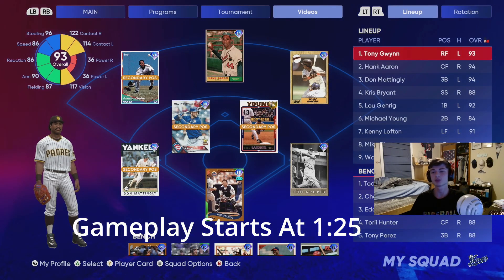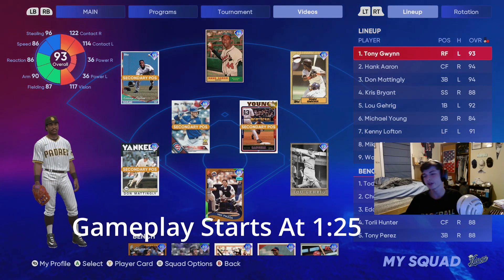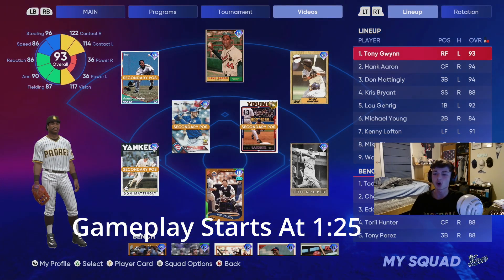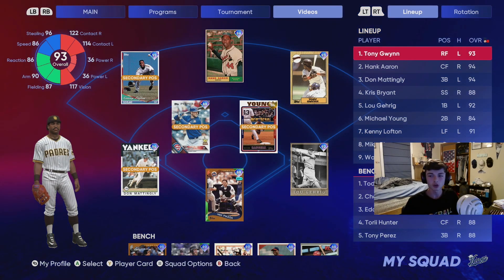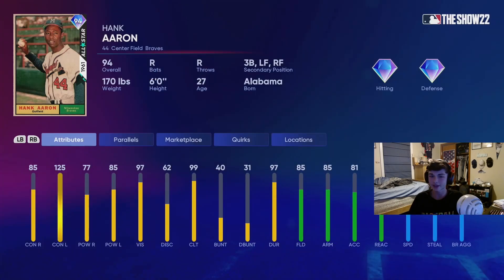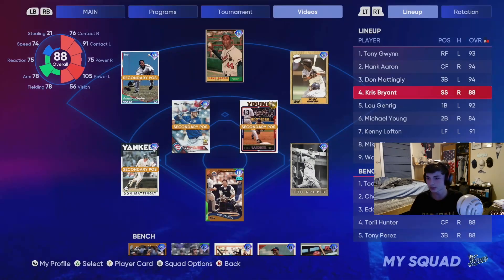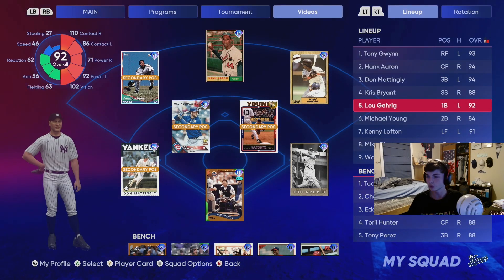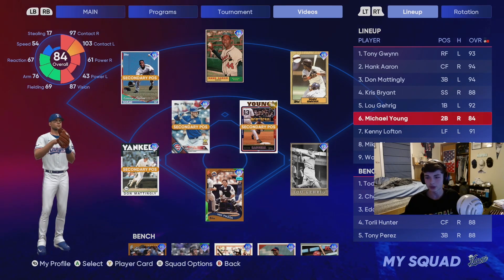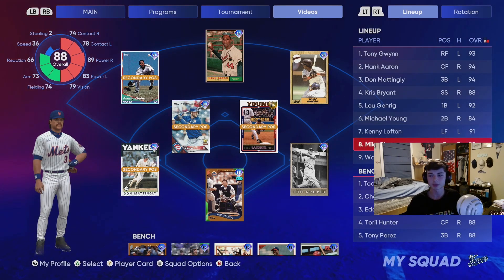What's going on everyone, it's your boy back again. Since the All-Star game ballots have been out, we're going to be doing an all-star team build using all All-Star cards in the game. Starting with Tony Gwynn in right field, Hank Aaron in center field, Don Mattingly at third base, Chris Bryant at short, Lou Gehrig at first, Michael Young's gold card at second, Kenny Lofton in left field, and Piazza behind the plate.